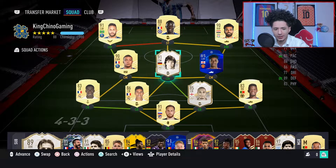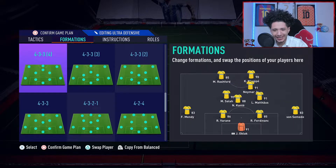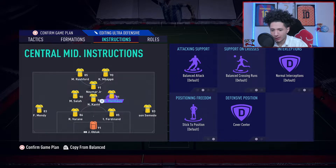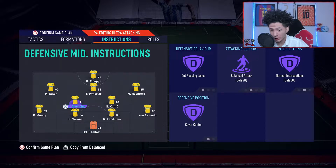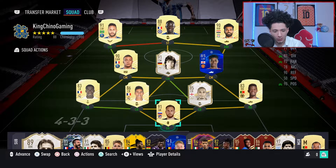This is the team we are rocking him in — the four-three-one-two formation alongside Conte and Salah. For instructions we got him on cover center, everything else on balance. We don't want him going forward a lot, just want him to be a box-to-box player. In the four-two-three-one we have him cut passing lanes and cover center — same deal.